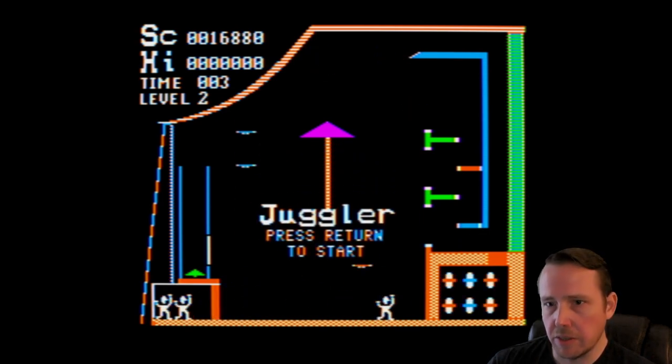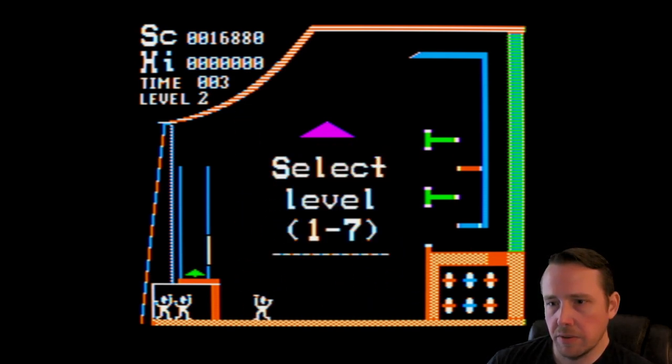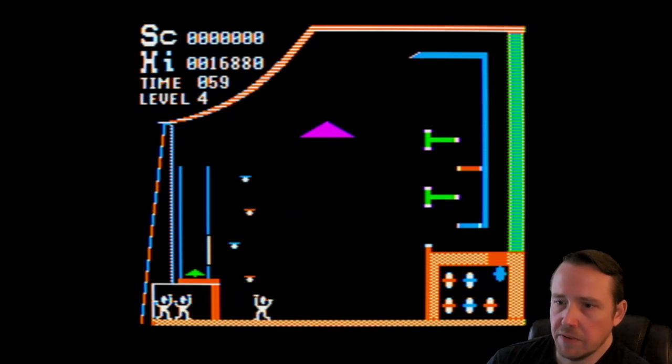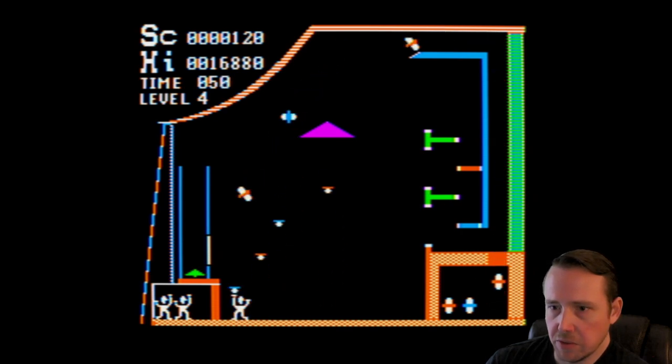Okay, this is the restart — let's press Return. Do we want to jump to level 3 or 4? Let's go 4 and see how crazy it gets. Then we'll jump to level 7. Then maybe we'll go back to level 1 and turn off auto juggle.